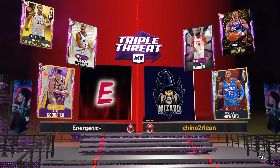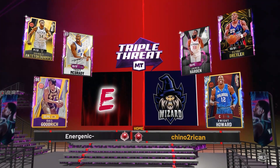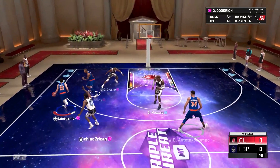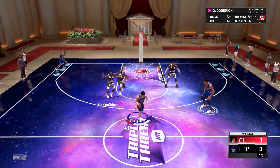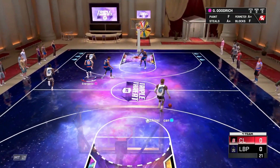We're going up against Diamond Dwight, Pink Diamond James Harden, and Pink Diamond Clyde Drexler. This dude went 12 and 0, so he might just be a cheeser. We're gonna see what we can do — I'm gonna try to score everything with Gail. He's got James Harden guarding me, so hopefully I can do something. He's already double-teaming me.